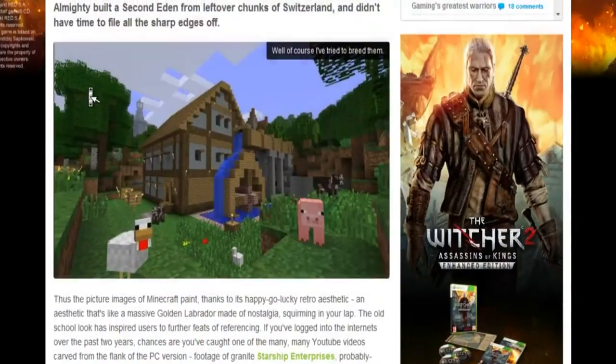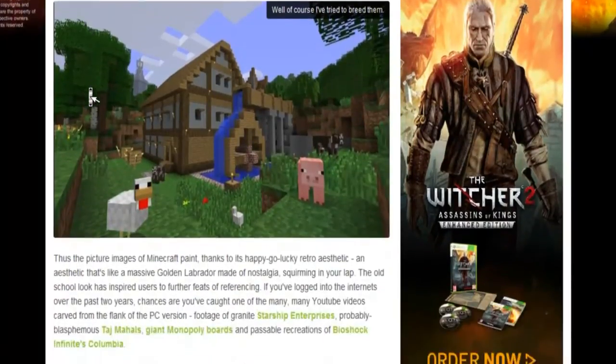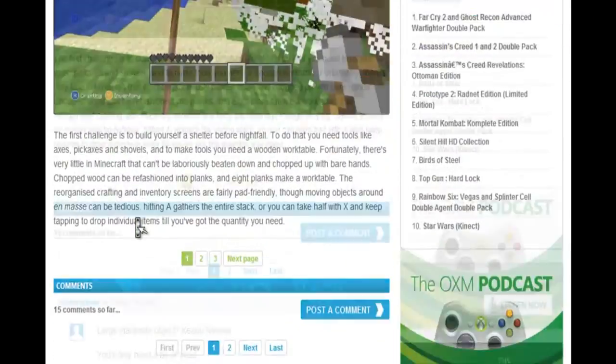Here's some pics of it - there's the screenshot. It looks basically the same as the normal computer version, except as you can see you've always got the crafting book with you. You press X for crafting and Y for your inventory. Pretty similar normally, and yeah it looks overall quite good.